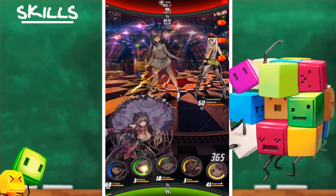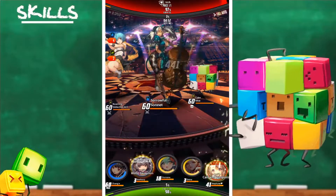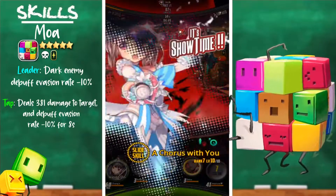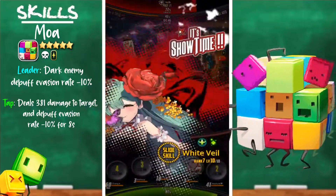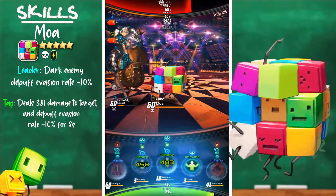The next team consists of Eve, Tisiphone, Detective Girl, Sunette, and Moa. The unit we'll be going over is Cube Moa. Moa's leader skill is dark enemy debuff evasion rate minus 10%. Her tap skill deals 381 damage to the target and debuff evasion rate minus 10 for 8 seconds.